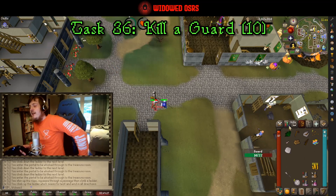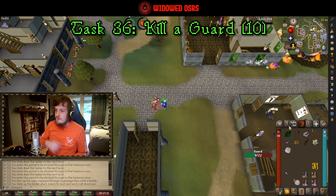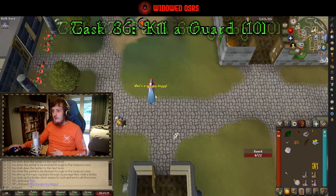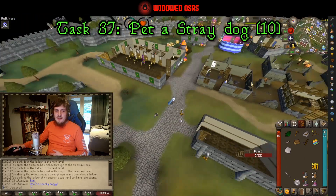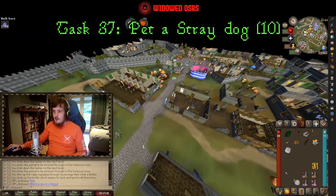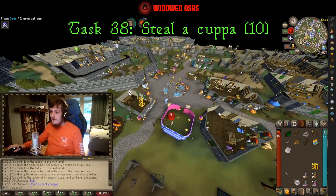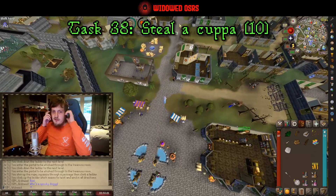We are also going to kill a guard — that is task number thirty-six. Hopefully we don't die; I haven't really planned out how this is going to go on a fresh account, so if it goes badly I might just come back to it later. Don't scare away the dog — you want to pet the dog, because that is task number thirty-seven. Then we are going to make our way over to the other side of the city for task thirty-eight, which is to steal from the tea stall. You do need level five Thieving for this, however we have that already thanks to the extra pickpocketing we did in Lumbridge.